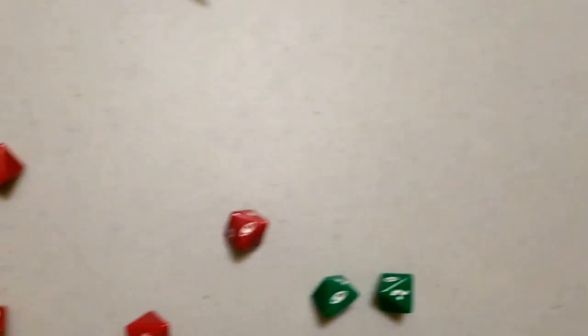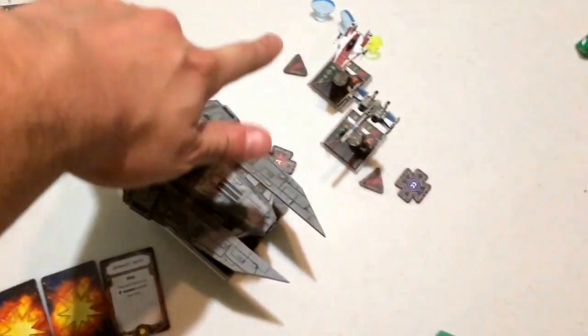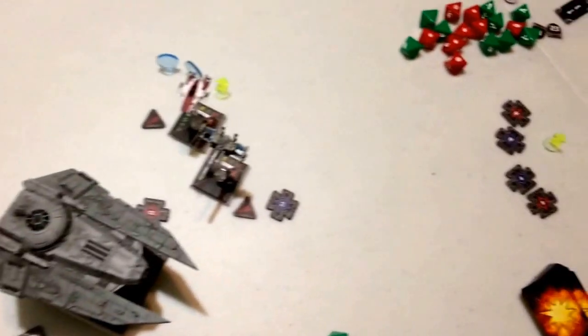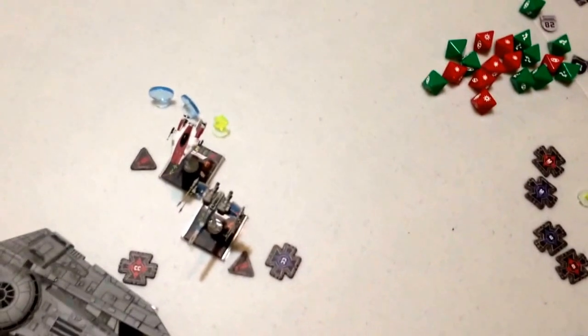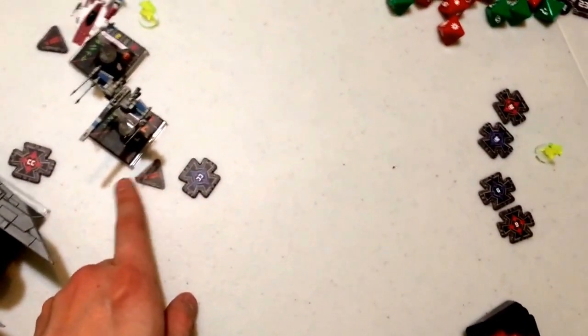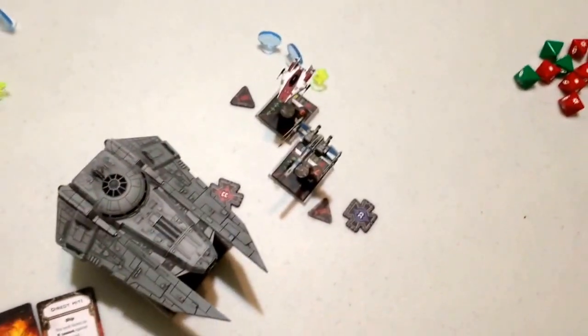Oicunn counterattacks Ello Asti, spending his focus to convert four dice — scoring three hits and a critical — causing Ello to lose all three shields. That's how the scenario plays out. These ships can make K-turns repeatedly thanks to the Targeting Astromech and Hobbie's ability. Tycho can always take actions, Wired compensates for lacking focus tokens, and Juke keeps opponents on their toes. Ello clears stress with the R2 Astromech and chains Talon Rolls into Daredevils to reposition constantly.